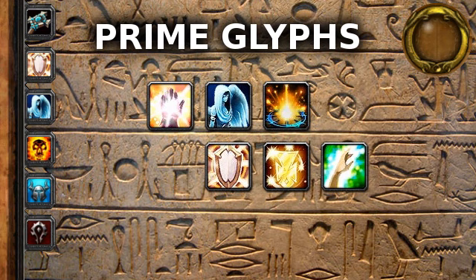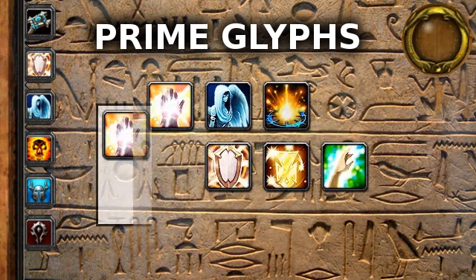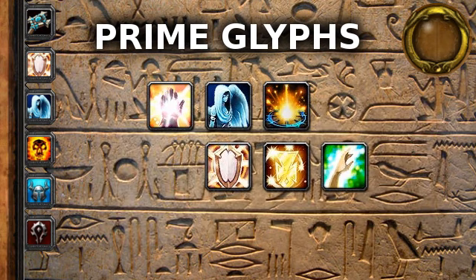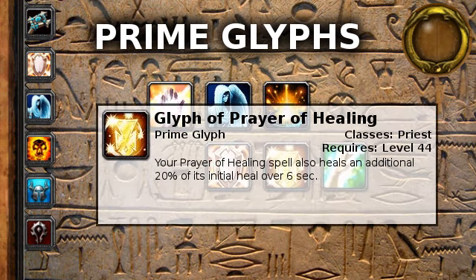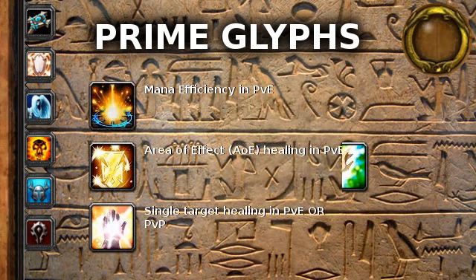This leaves three other Prime Glyphs and just one slot to fill. In my opinion, the third choice heavily depends on what you wish to focus on. In PvE, I like Glyph of Lightwell, as often my fellow Raiders will consume the Lightwell, sparing me the mana and time I would otherwise have to use to heal them. In PvP, I prefer Flash Heal, as critical moments are often turning points and a strong Flash Heal helps in critical situations. Glyph of Prayer of Healing is good for improving area of effect healing and will usually shine in PvE. Ultimately, I prefer Glyph of Lightwell for PvE and Glyph of Flash Heal for PvP.